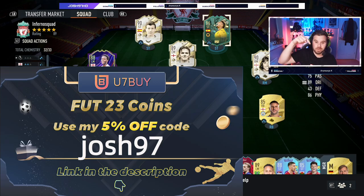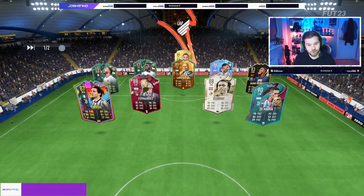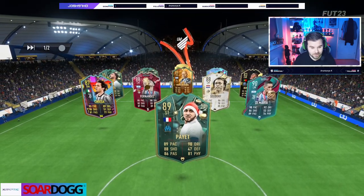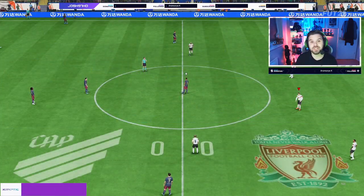Here we go into match number one with the Sweat King Adama. Let's see the team we're coming up against — he's going with a 5-back. Really nice team, some nice cards in there, especially that Fernandes card. Really good value, and that dynamic is on point.